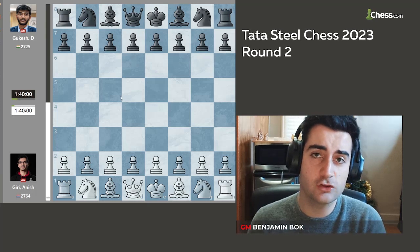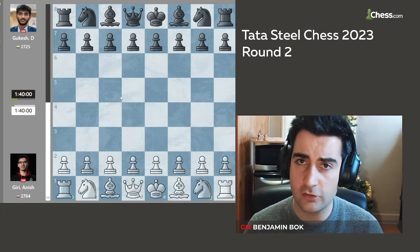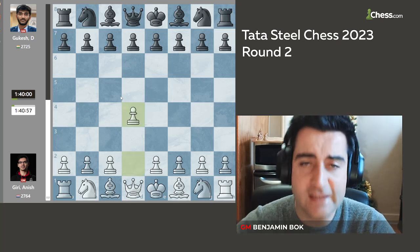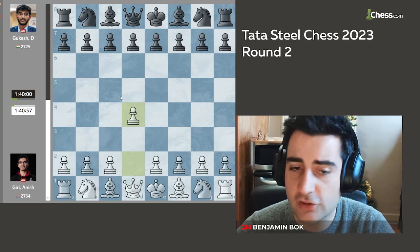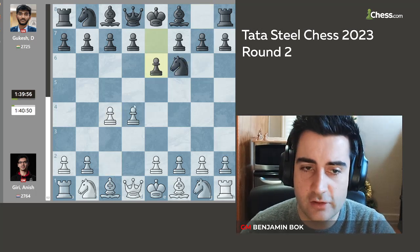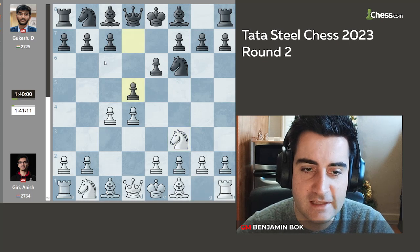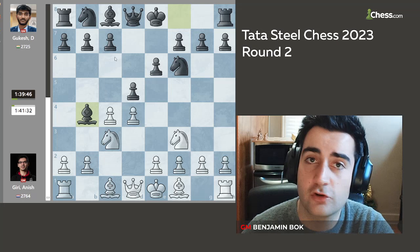Anish with the white pieces played against Gukesh. Gukesh had a very tough first round — he lost with the white pieces against Ding. Anish opened the game with 1.d4, and it's always interesting to see what he has prepared. He's one of the best prepared players in the world. Gukesh responded with knight f6, c4, e6, intending to play the Nimzo-Indian defense in case of knight c3. Anish decides to sidestep that with knight f3, d5 and knight c3. Gukesh chose the move bishop b4, the Ragozin defense.